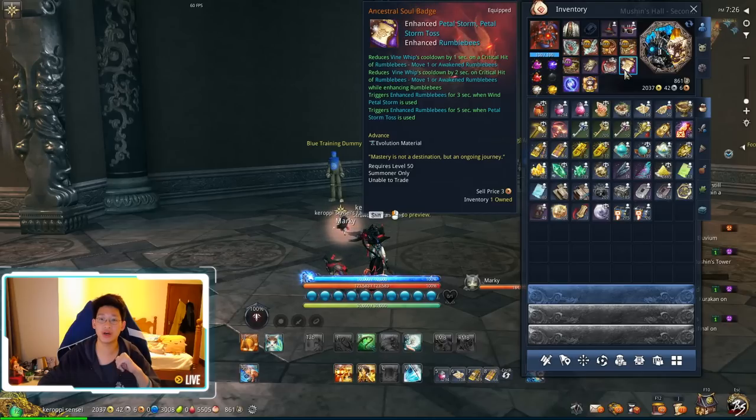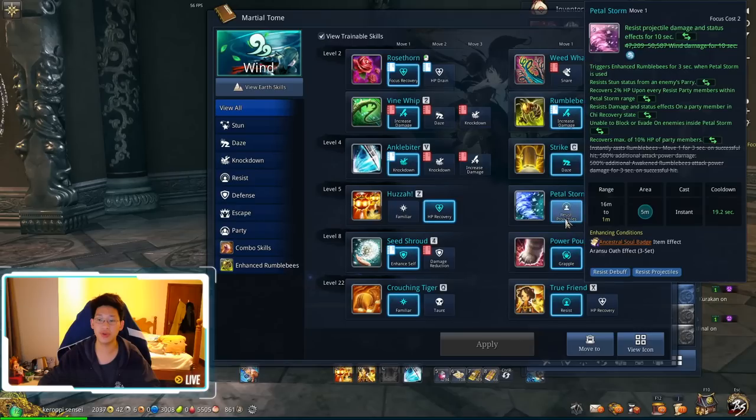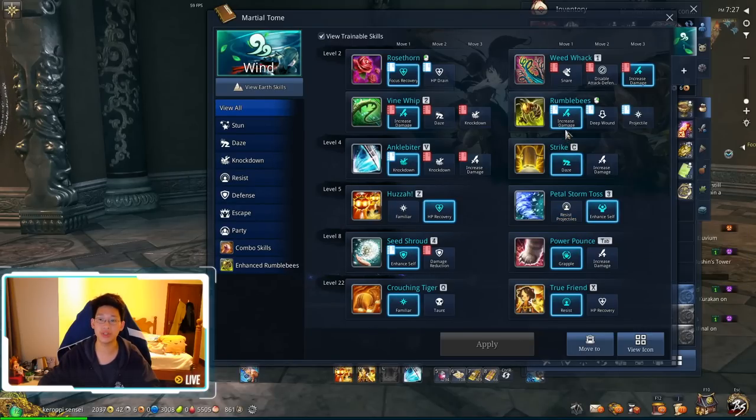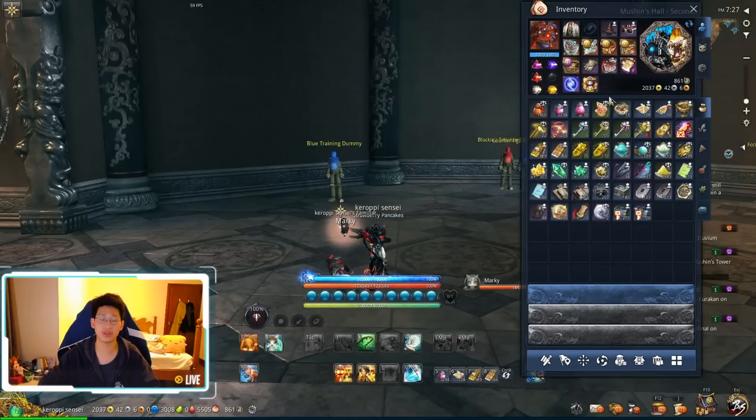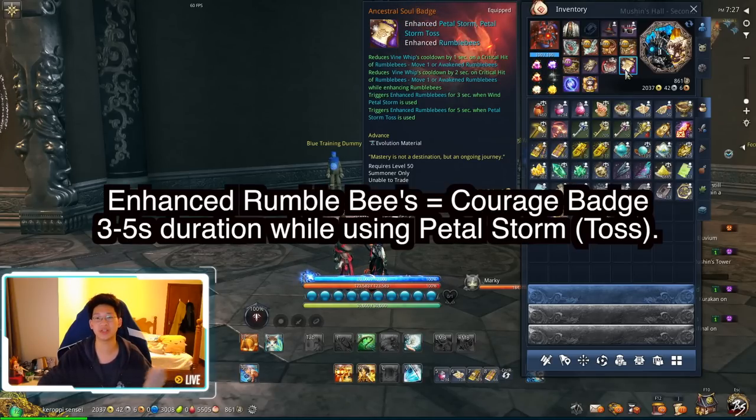For Soul Badges, you want the Courage first. Courage will increase your Rumblebees' damage by 500% for three or five seconds depending on which skill you use. If you use the Enhanced one — Petal Storm Toss — you get five seconds of 500% increased Rumblebees damage. If you use Petal Storm, the Projectile Resist version, you get three seconds of increased Rumblebees, which is also pretty good. The second badge you want is the Glory Badge — every time you crit with normal Rumblebees it reduces Vine Whip's cooldown by one second, and with Enhanced Rumblebees it decreases by two seconds per crit.